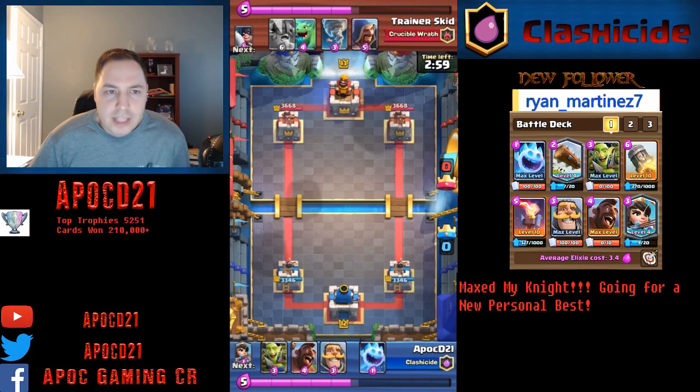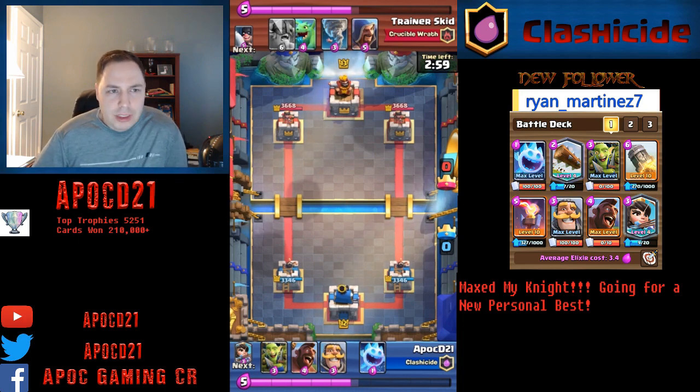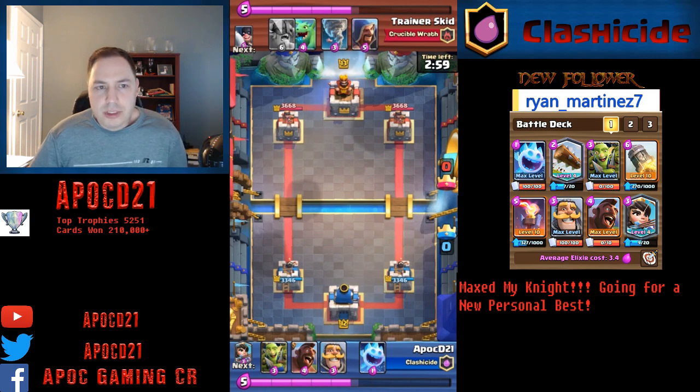Hey guys, Apok here, and today I'm bringing you a Hog, Princess, Inferno deck. This is the new deck I'm testing out on Ladder. This is a pretty defensive deck, mostly relying on Hog and Princess for damage while using Rocket to finish off a tower if necessary.